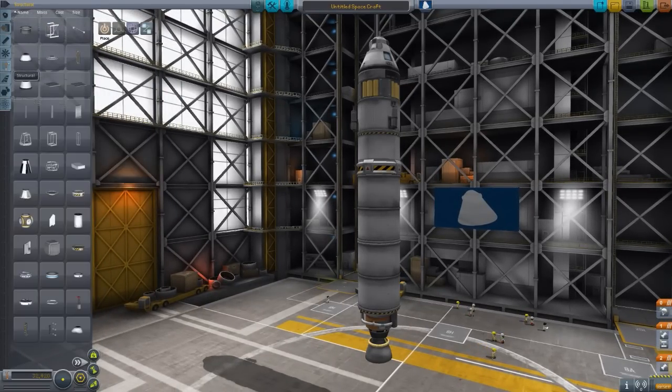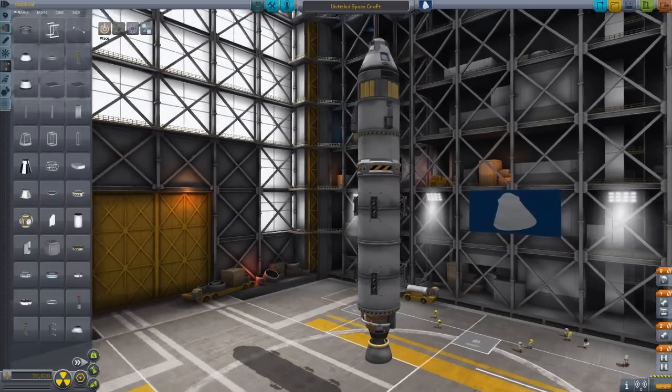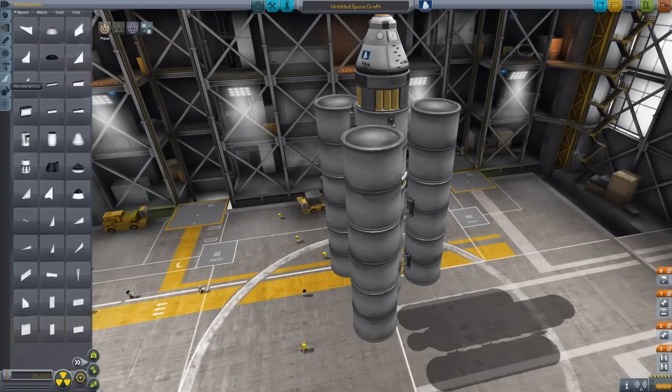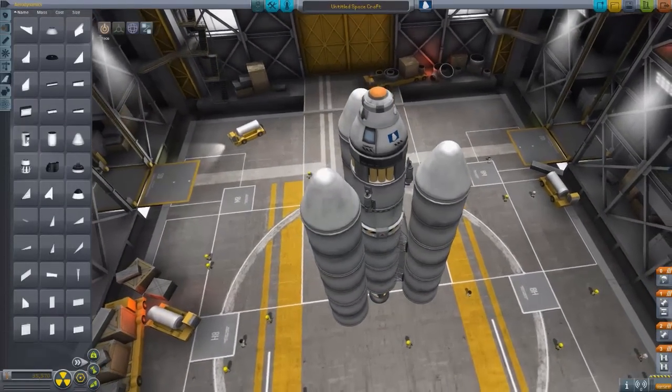So if I'm not mistaken, you add some decouplers to the side — radial decouplers, like these ones here. We'll do it in threes again. Three here and put some more down here. Now we'll add some more of these on the side to bring it up in the air. Now I don't know if you need aerodynamics here or not, because you can put little cones on top. So it just looks like three or four boosters going up into the air. That works.